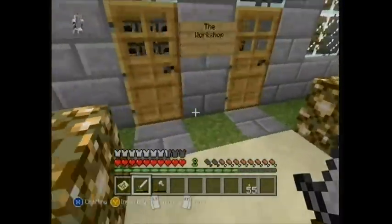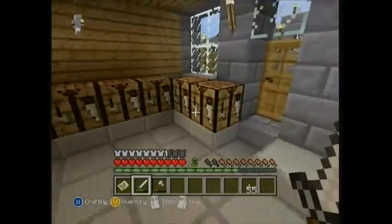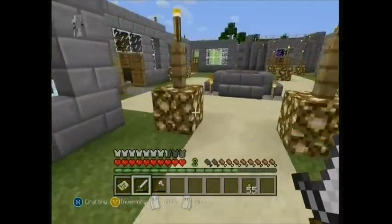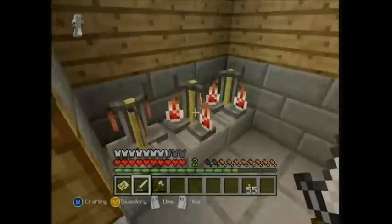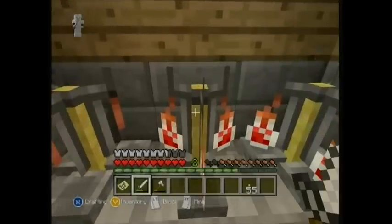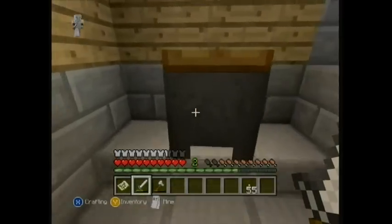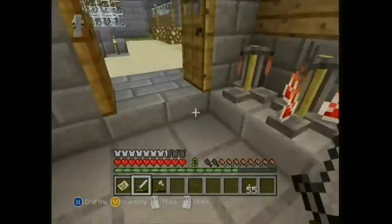You've got the workshop with crafting tables and furnaces - anybody can use these. There are multiples just for effect, but everybody can jump on the same one, it just looks good. You've got the brewery - someone's been making some potions. Let's have a look - a mundane potion, well fair enough, it's a start. We're going to add a few more cauldrons in there.